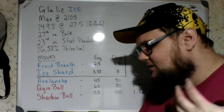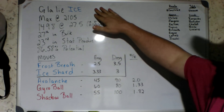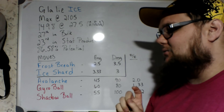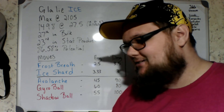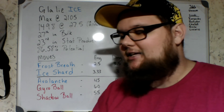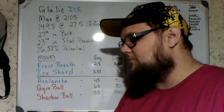Let's go over some positives and negatives for Glalie. Starting with negatives first: we have a glaring weakness to Fire, Rock, and Steel. Being a pure Ice-type isn't actually that bad since we resist a lot of Ice-type moves in this meta, but those three weakness types can be really devastating to Glalie. Fire-type moves, Rock-type moves, and Steel-type moves are all going to really put Glalie behind. Honestly though, that's really the only negative I can think of for Glalie.